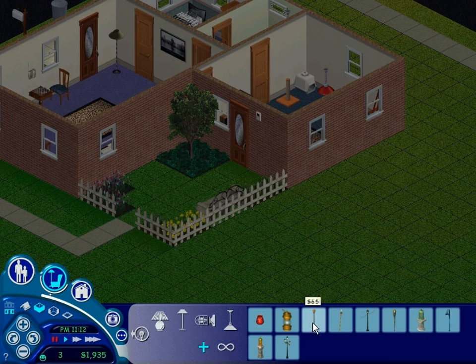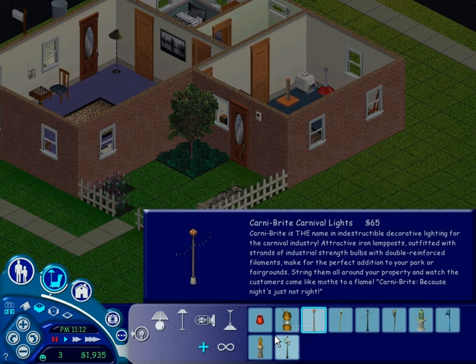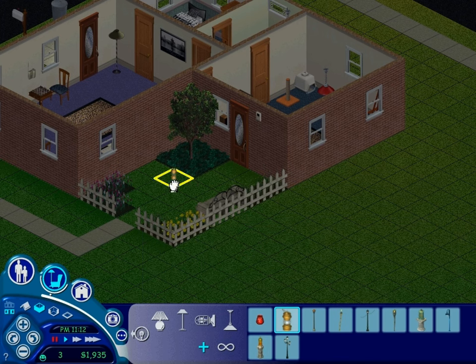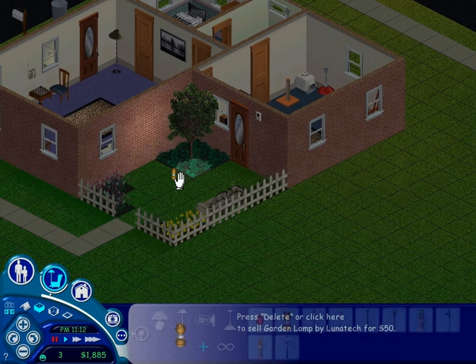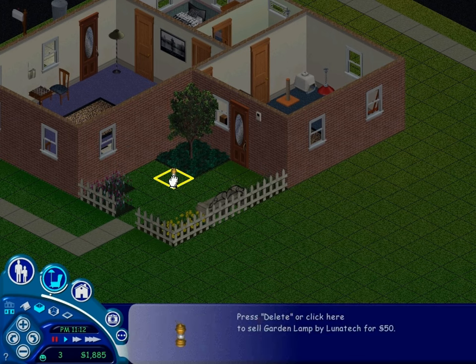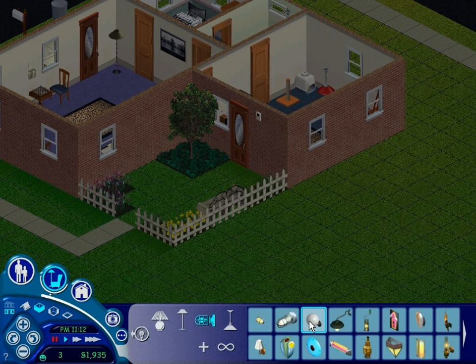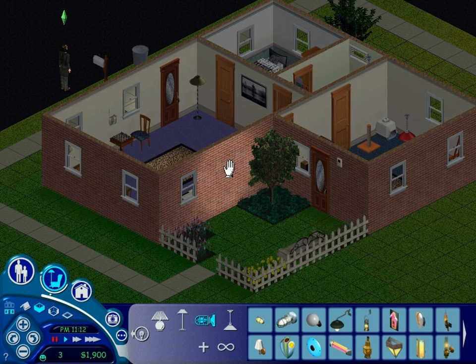What kind of light do we want? We want one that's just going to illuminate everywhere. That one is very expensive — for now this one will be more than sufficient. It doesn't really illuminate that much, though. Maybe we just want a light on the wall — that might be a better idea, like this one here. That will certainly help, and one maybe here as well.